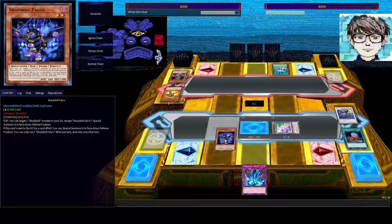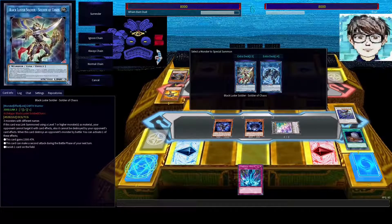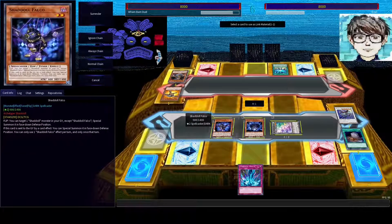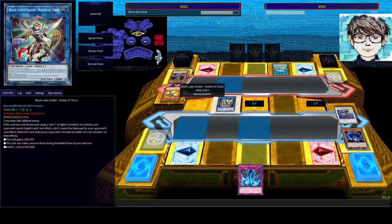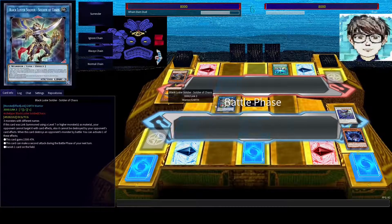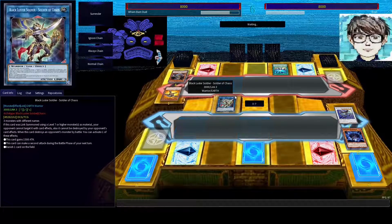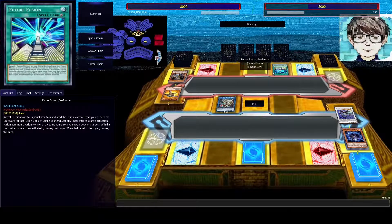I'll play my Falco, flip up my Hedgehog, and this time I'm going to Link Summon. I'm not going to summon a tiny little Link Spider — this Link Summon is going to be cool. Meet my Black Luster Soldier, Soldier of Chaos. It won't get most of its effects right now since I didn't use any high-level monsters for it, but it's still a 3,000 attacker if nothing else. Go, my Black Luster Soldier. This card is so cool. Alright, that's one turn on your Future Fusion. Damn.